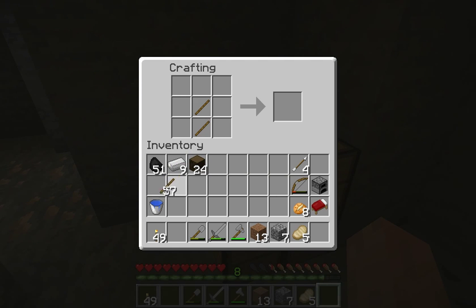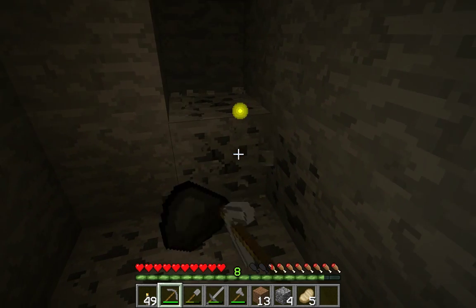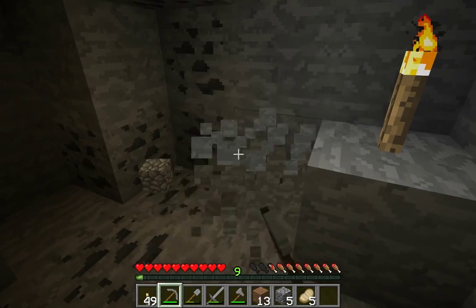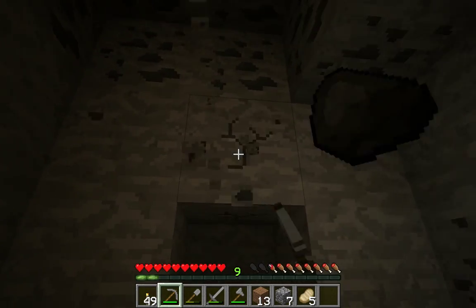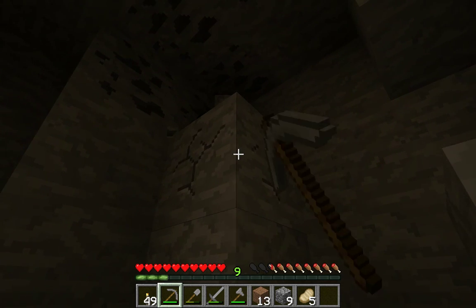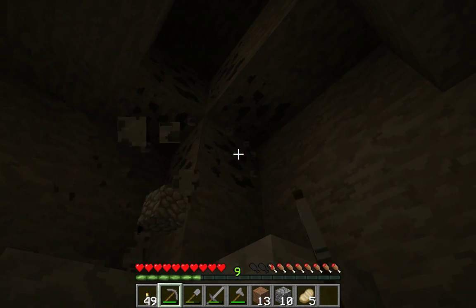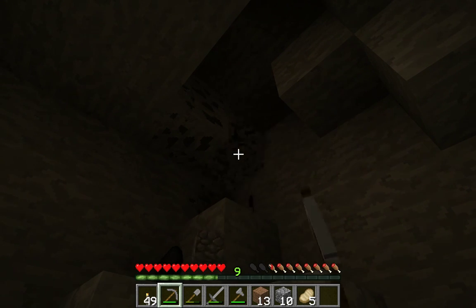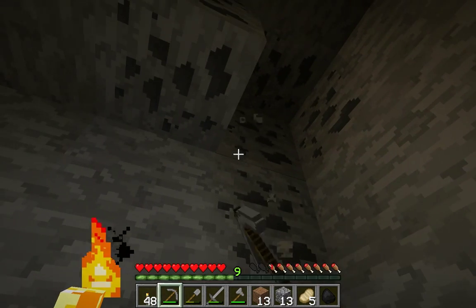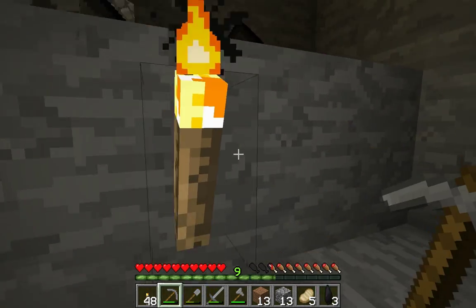Let's go ahead and make ourselves another pickaxe. Okay, back to it. Before we go any deeper, let's grab this — get everything above us first. This is a pretty big coal vein that we've found here. In accordance, we'll keep with our torch placement program, if you will. We'll put this torch here on the left.